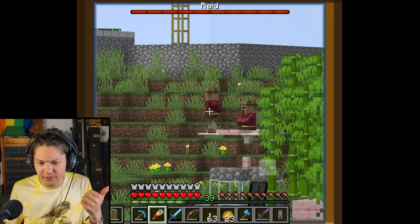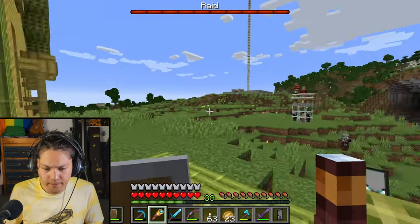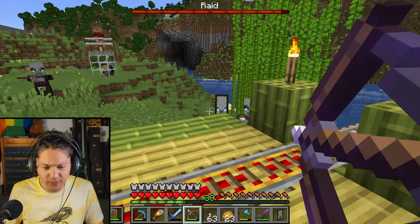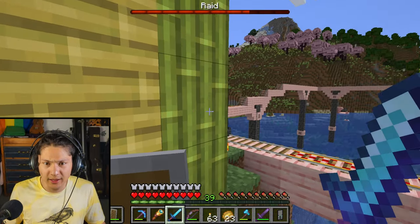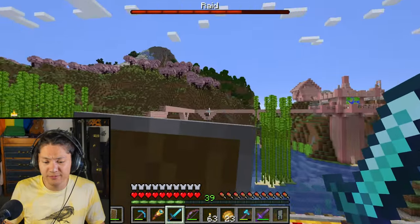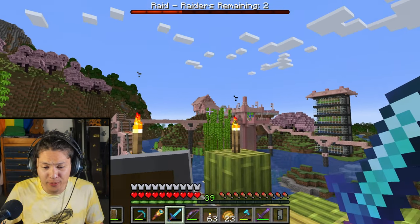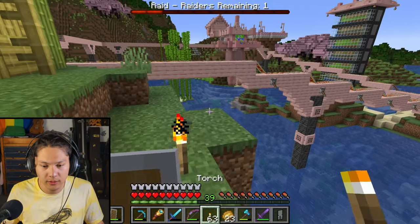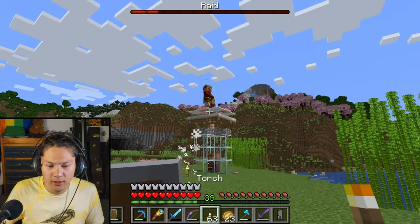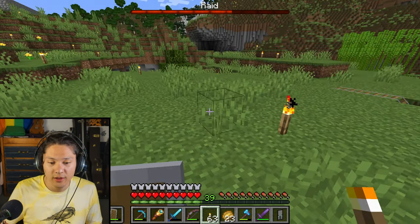Uh-oh! No, no, no — that villager has to go back. Oh, this is bad. This is really bad. There's a raid going on. I have to defend my home. There's one raider remaining. Die! That villager needs to go back in the machine. Phew. The bar refilled but I don't see any raiders.